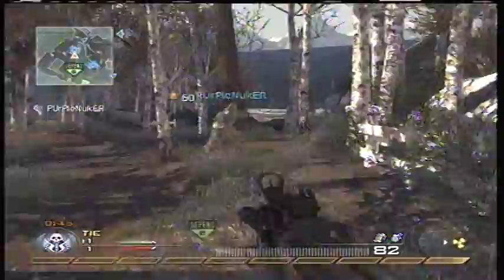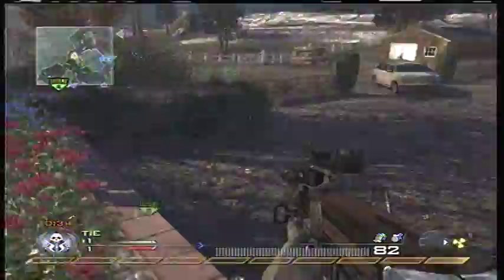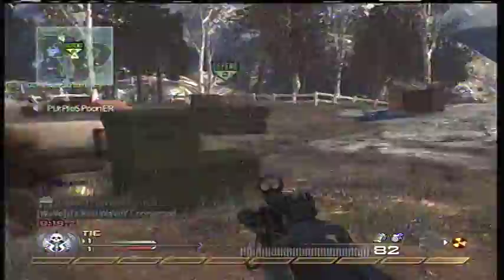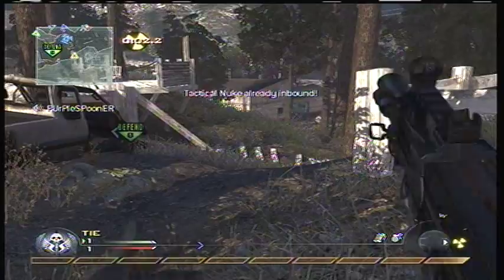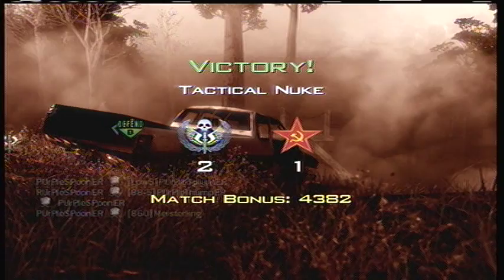If you look at a lot of double nuke videos on Machinima Respawn or YouTube, a lot of guys are just camping in the back in Ground War with a noob tube. This match is cool to me because three different players on our team were able to get nukes — that shows a good, strong, balanced team really helping each other out. You can see Spooner calls in his nuke, I try to call in mine but it doesn't work, and Purple Nuker has one in his pocket too. That's Part 2 of the Purple's Triple Nuke — hope you enjoyed it, thanks for watching, and maybe someday we'll get you a quad nuke!